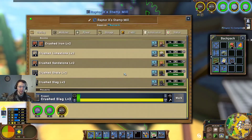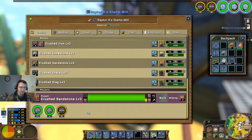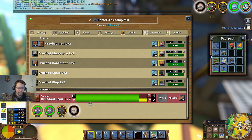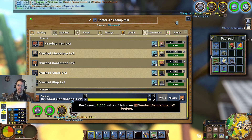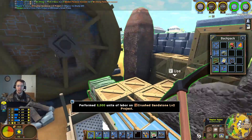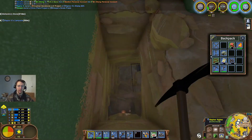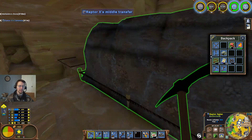I'm actually going to have to get another crushed iron order going. Let's do 30 of those — that'll be 600. I want to go ahead and do the work on that, and because I'm up to mining level 7 now, that's significantly less. So I'm going to go ahead and mine out some sandstone and some iron ore.